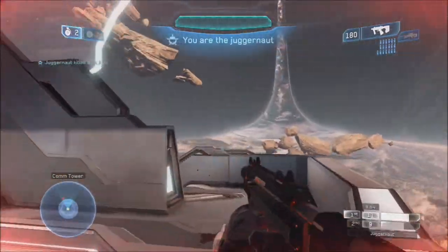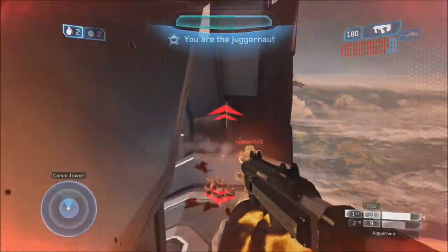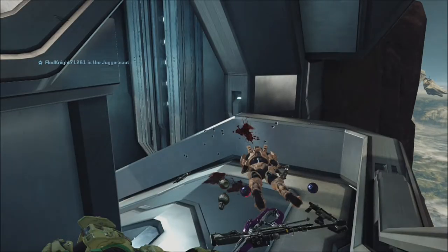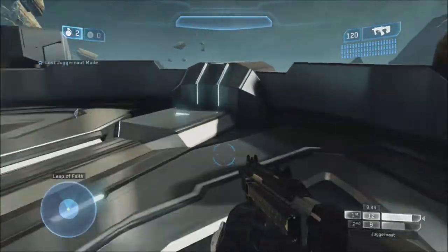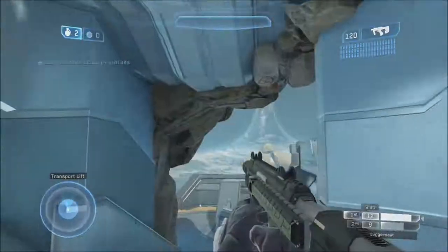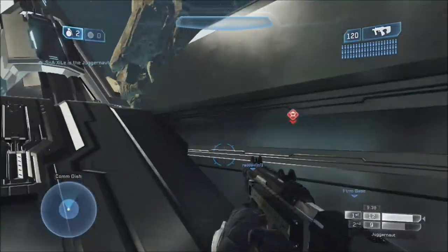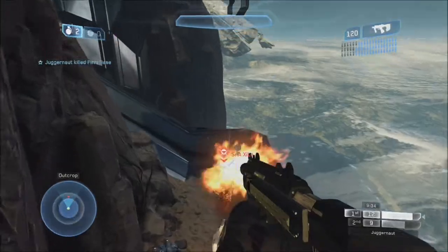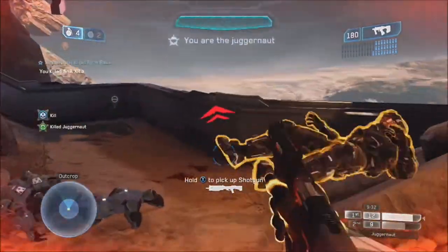Basically FFA and Juggernaut play very similarly — control power positions on Zenith. The sniper's pretty dominant because of the range; obviously grab a BR if you haven't got a sniper. If you've also got a shotgun, big tower is your place to be. Use the teleporter wisely, and never — never — run across top mid. That is stupid, unless the shield's up, in which case you're not going to get sniped from across the map.